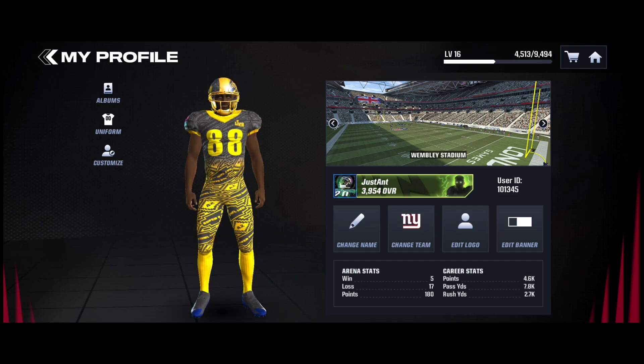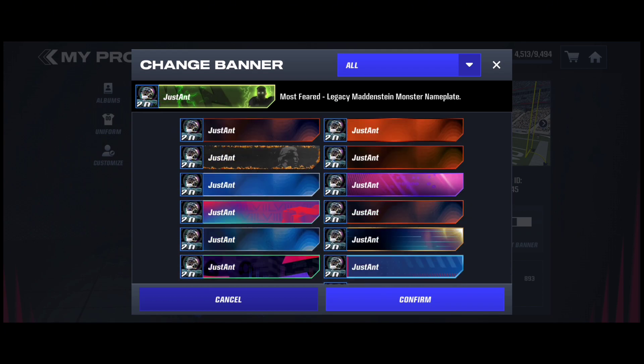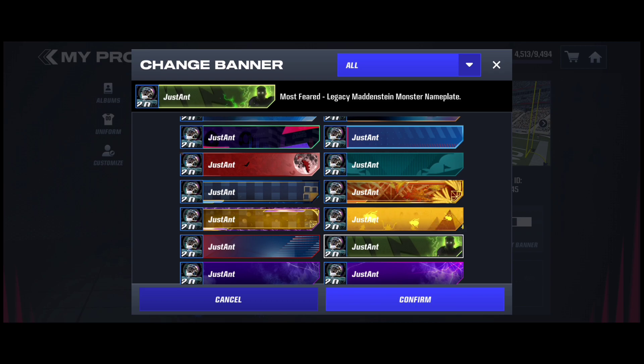All you gotta do is go back over here, click on your nameplate, and go to edit banner — they call them nameplates in one place and banners in another, so call them what you want. Look at that — those two banners I got are animated. You can see the spiders on the yellow and the bats on the red. It's cool.